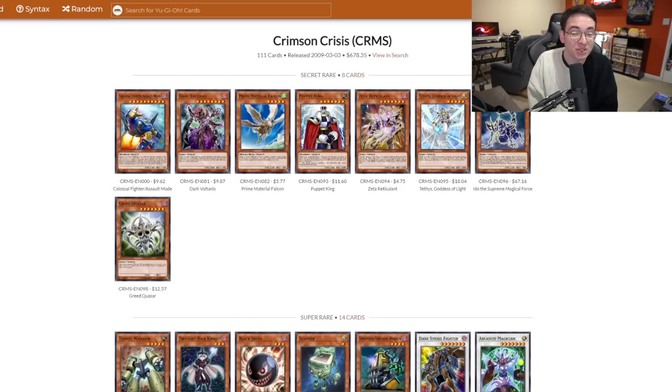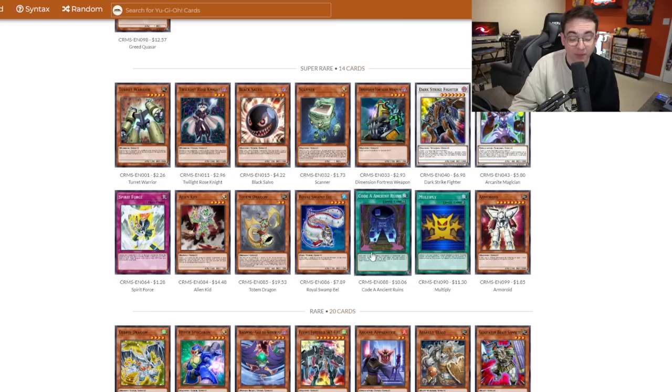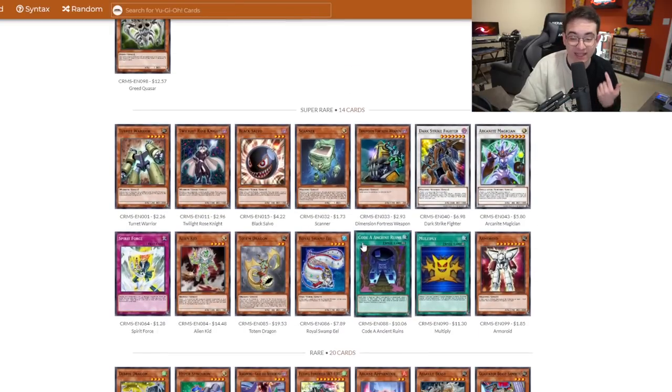The last few weeks of Progression Series 2 have been extremely back and forth between me and Alex. We're now on a two-loss streak — one more and we get a free trip to the Banning, but I'm not looking to make that happen. I have an idea that Alex will surely not see coming. Today let's talk about Crimson Crisis, released March 3rd, 2009. It's another big booster set deeper into the 5D's era with lots of really high-quality monsters. The Super Rares are nothing too special — you've got Ido, which has come up occasionally, and Tethys for draw-type decks.